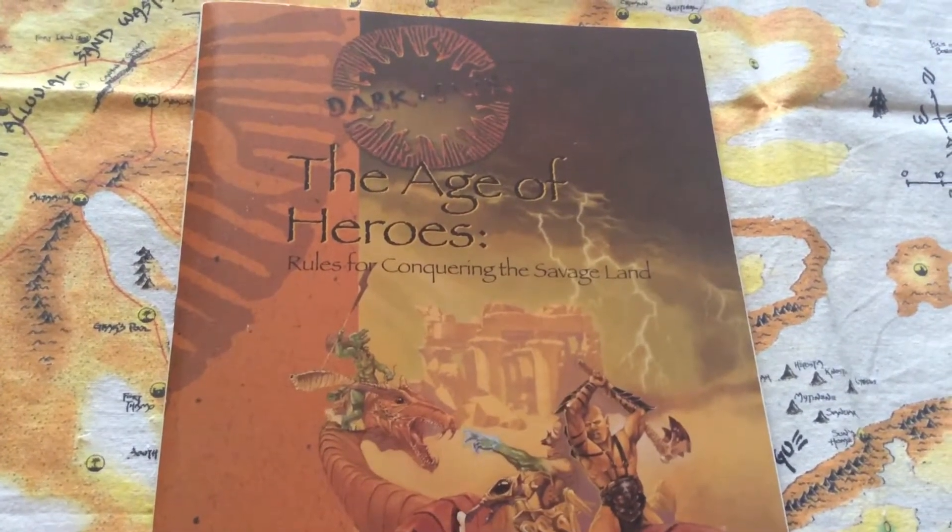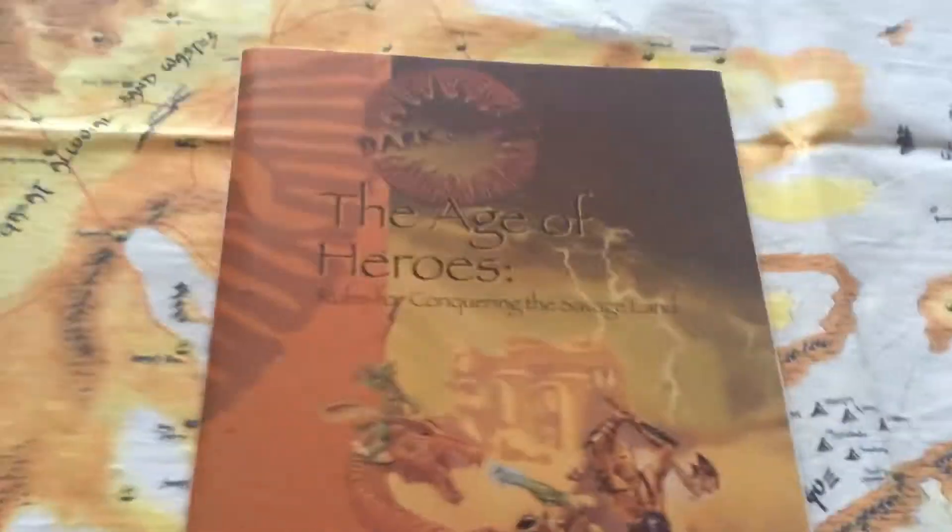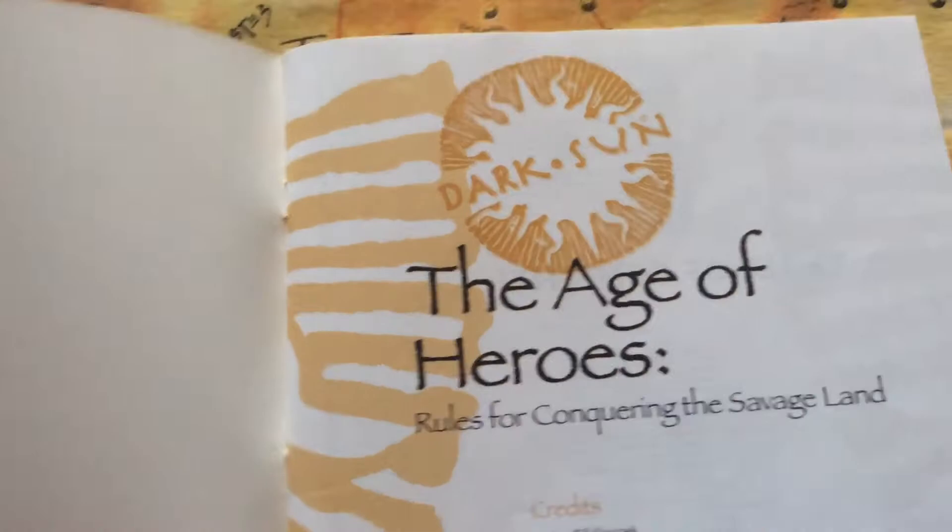Today I'm going to cover The Age of Heroes, which is the player's in-book for 2nd Edition Dark Sun. Let's take a look and see what's in here. Now, one thing is a lot of it is in this light tan print, which is hard to read.